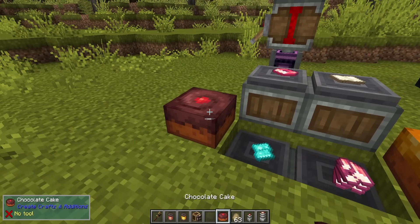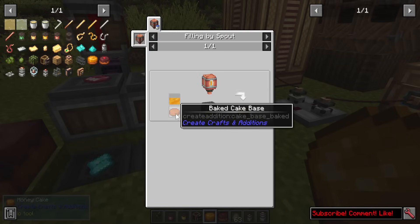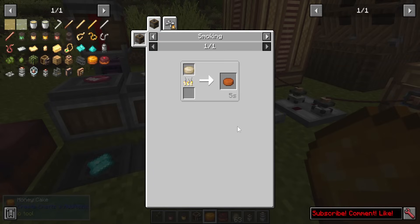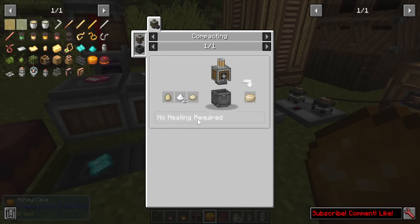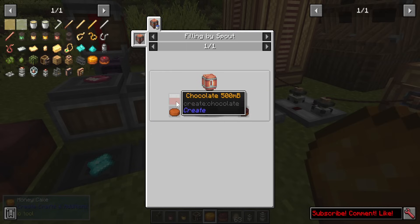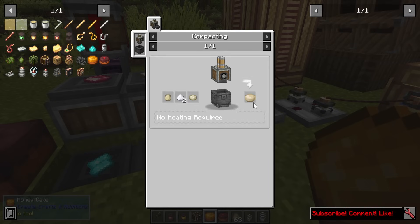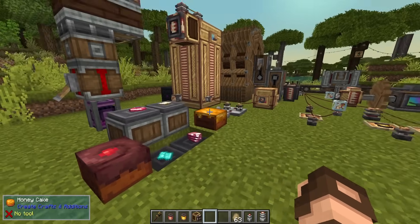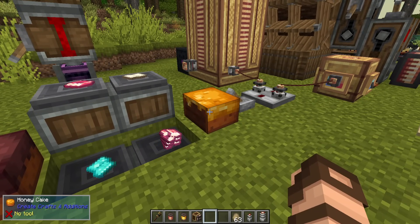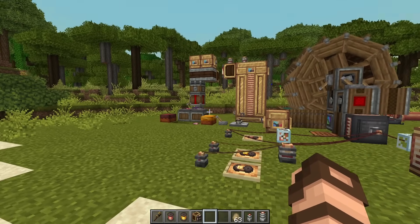There are also a couple of new cakes added. The honey cake is made from honey plus a baked cake base, where the cake base uses dough, sugar, and eggs. There's also a chocolate cake using Create's chocolate and the baked cake base. They function just like regular Minecraft cakes.